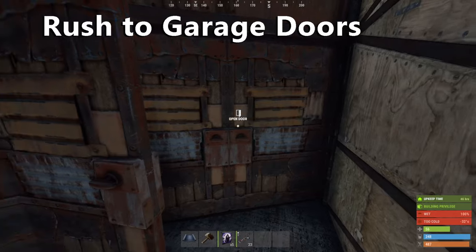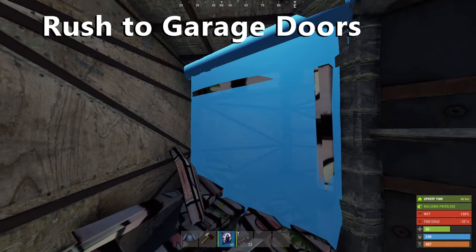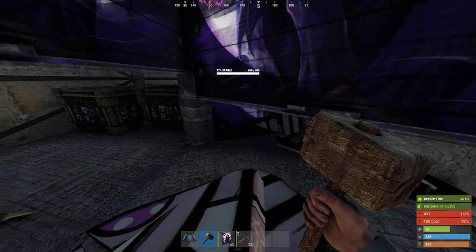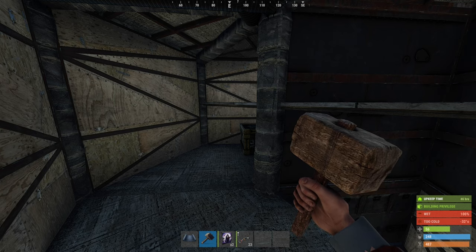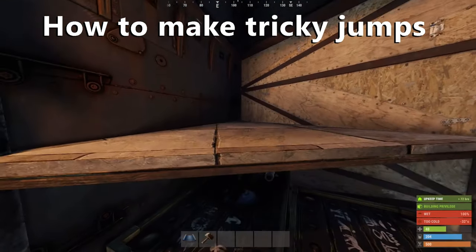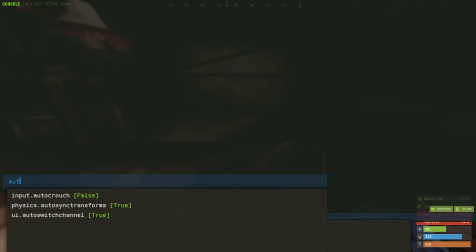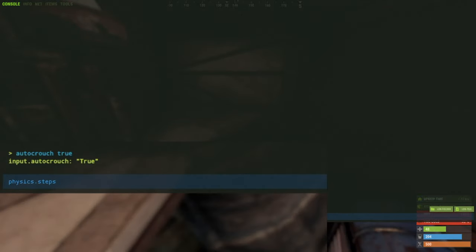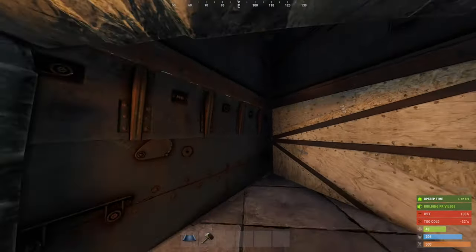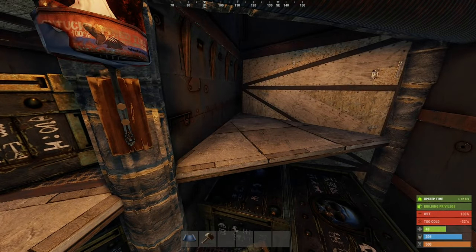Double doors may feel a little cramped at first, but as soon as you get garage doors, you'll find that the base feels a lot more spacious. Keep in mind that this footprint holds a lot of garage doors — I would beeline for those. Now, regarding mobility, if you're having trouble jumping from chests to shelves like this, in the F1 console enter this command, then enter this command. This will make all sorts of jumps in Rust much easier — jumps you were previously failing, you should now succeed every time.